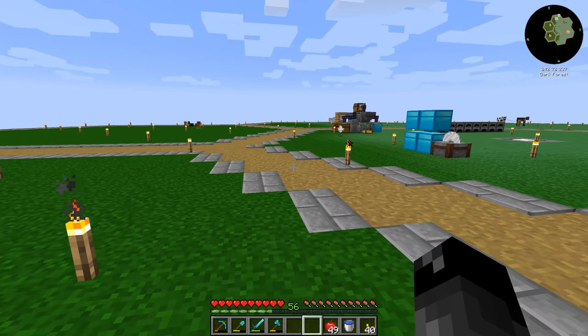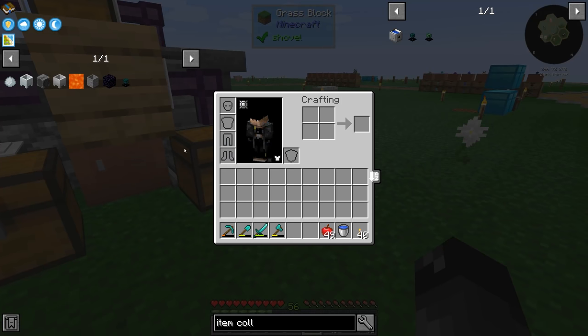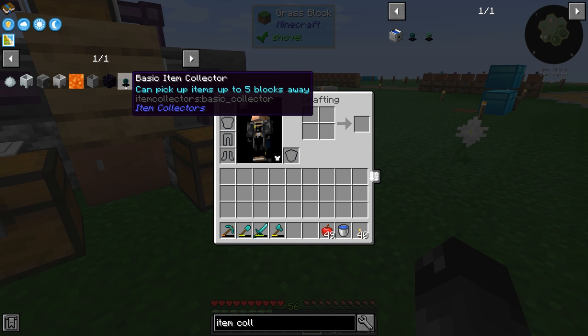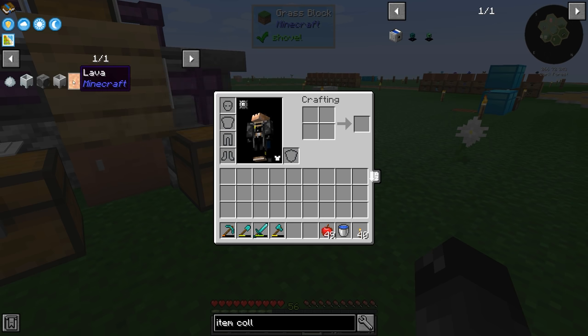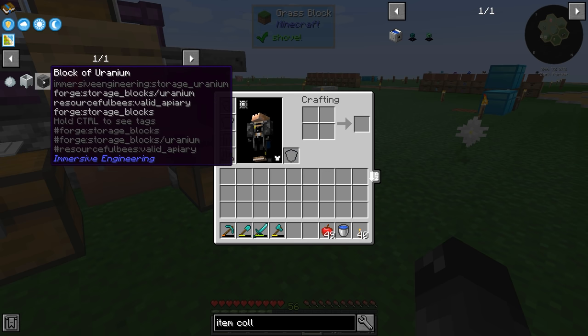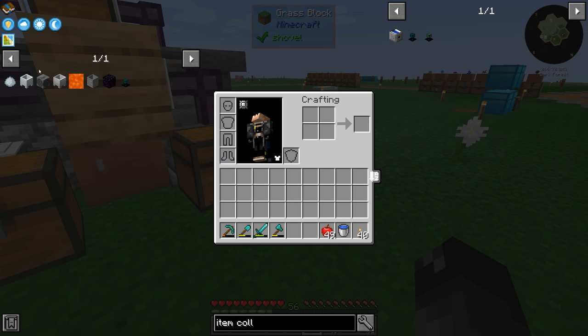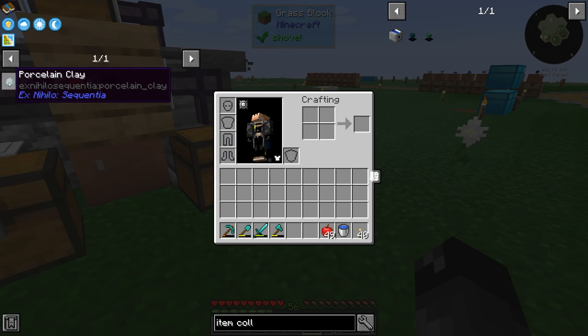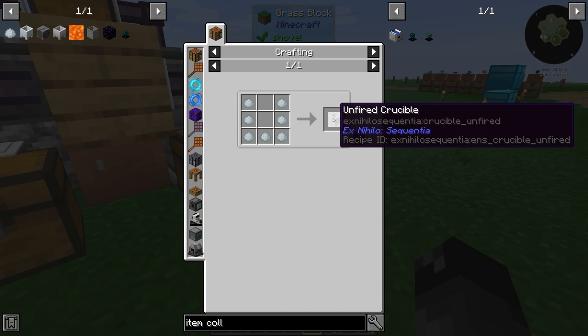So this is going to be our first task for today. I'm just going through making some mental notes of the things that we want. The item collector needs obsidian — we make that in a stone barrel, which requires lava, which we make in a fire crucible, which needs a heat source. We have discovered block of uranium is the best — it's a 5X heat source. In order to make the fire crucible, we need the unfired, which means we need a bunch of porcelain clay, seven per crucible.